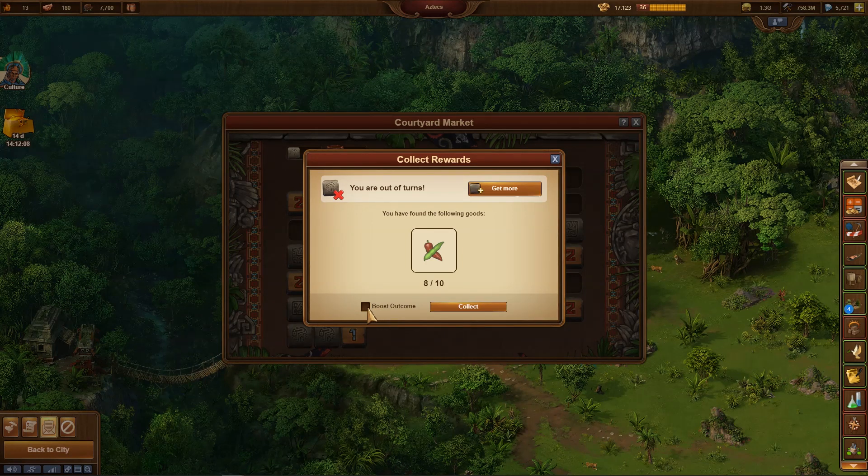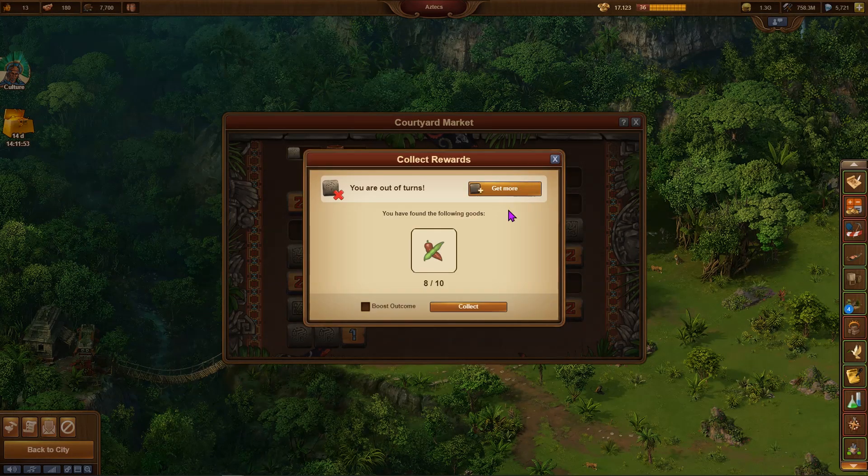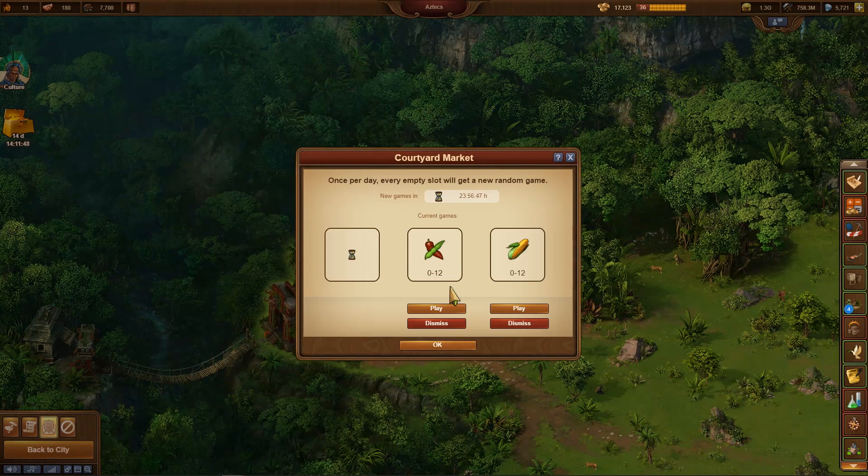With diamonds I could now double the yield, but that does not have to be. I could also buy another turn with which I could surely find another vegetable, because due to the knowledge gained so far, two fields at the bottom left — above and below — must contain a vegetable. But even this safe turn is not worth 10 diamonds to me. It also works completely without diamonds.